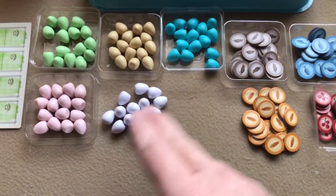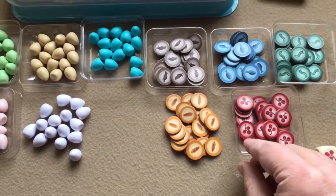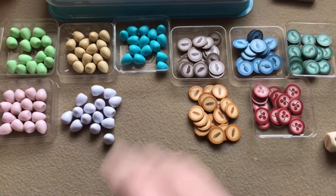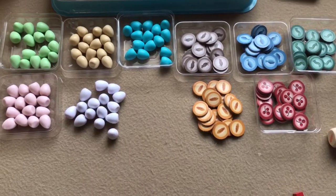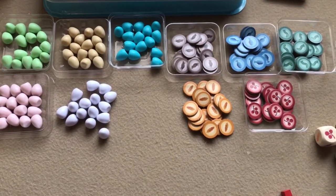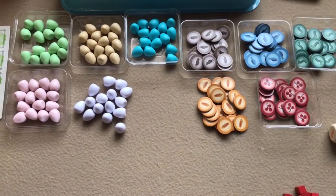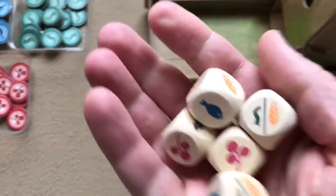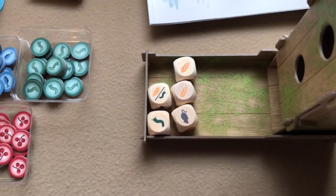Then you create a supply of these egg tokens and food tokens. The game does come with these plastic containers — it's enough when you're storing the game, but it seems like I needed one more container to separate and have a little container for each of the food and egg tokens. In the manual they're just in piles on the board or on the table. Next you take these five food dice and toss them in the back of this bird feeder dice tower, and that will give you your initial available food.